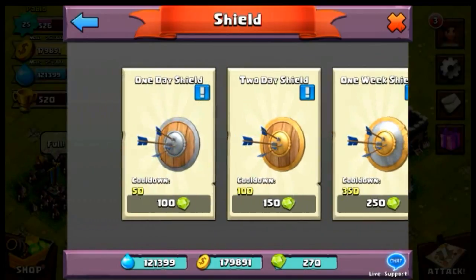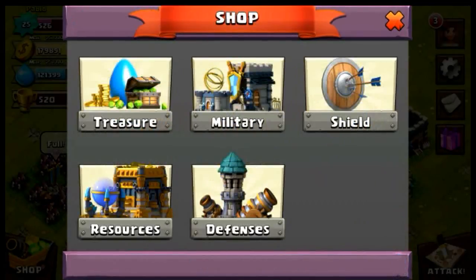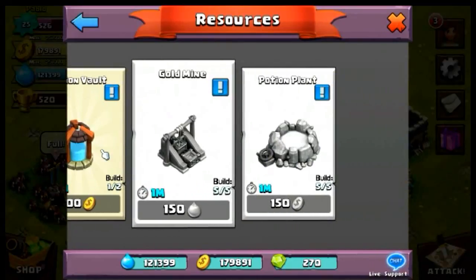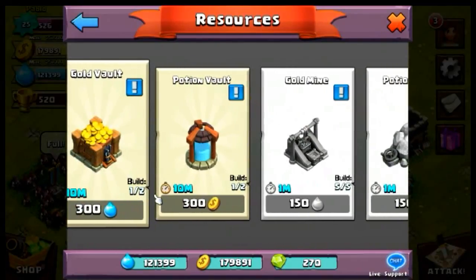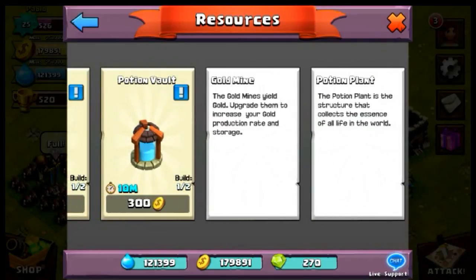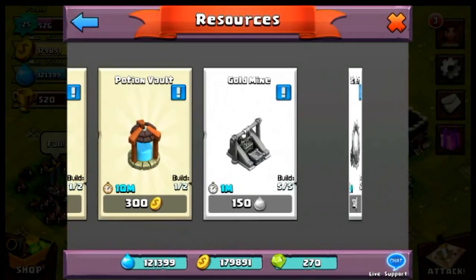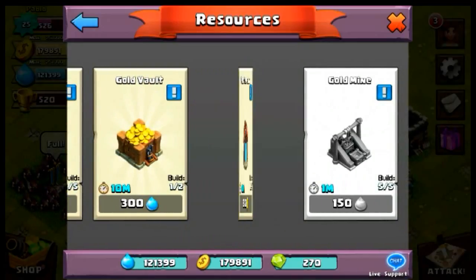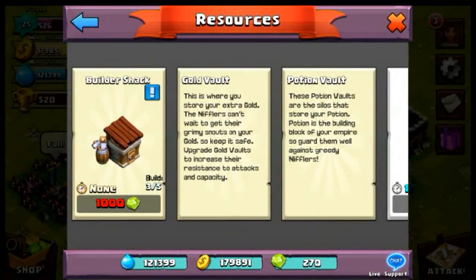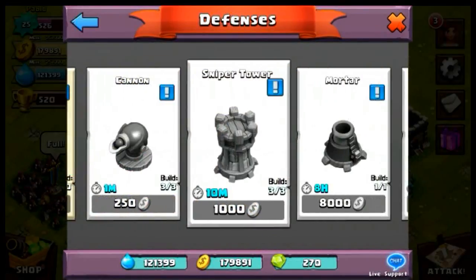Next is the shield, which you can buy for jewels or gold. Then there are resources: builder shack, gold vault, potion vault, gold mine, and potion plant. The gold mine and potion plant generate gold and potions, which are the main currencies in the game. The potion vault and gold vault are where you store those currencies.